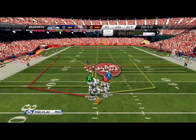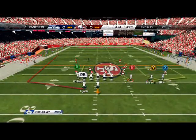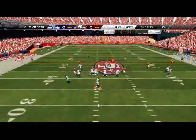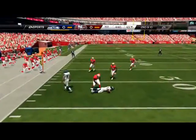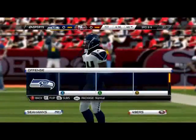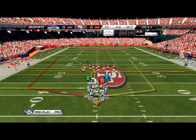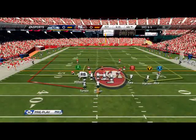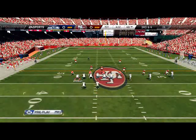That leads me to my next point: when you're running this playbook, you need to take your check downs. One thing I struggle with — as do many players — is not taking check down reads. They're looking for that big play and miss that wide open drag route or zig. That could be the difference between a first down and third and long. You have to force yourself to take the underneath throws if the defense gives it to you.